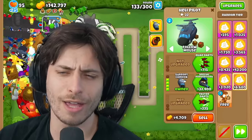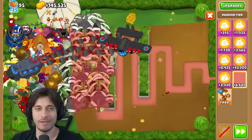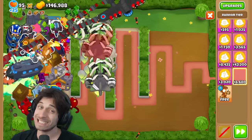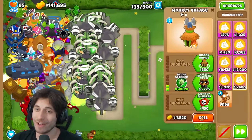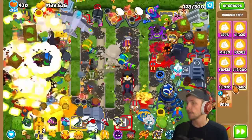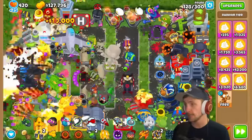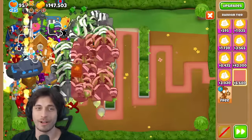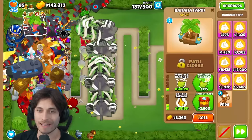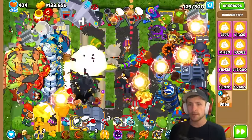Saber jokingly offers to trade - 'want to give me that?' The narrator laughs and says they'll keep it just in case for repositioning. Saber doesn't have nearly as many towers but has been optimizing around their villages. The narrator literally has no room anywhere. Saber gets another Legend of the Night - also the Super Range variant.